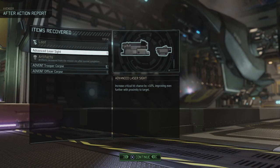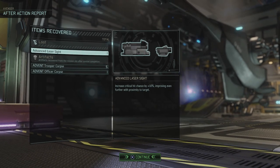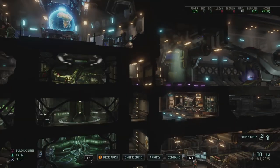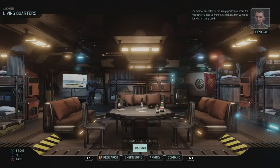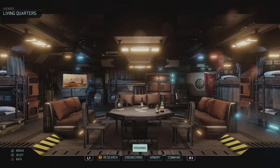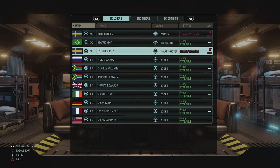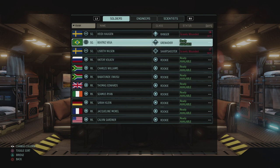Loot: an advanced laser sight increases critical hit chance by 10%, improving further with proximity to target - that's going to go to Heidi with her shotgun. We have five trooper corpses and an officer corpse. The living quarters on board the Avenger are a step up from conditions on the ground. Looking at who we have - oh god, that's not a lot. We lost poor Sally - totally my fault. And we have two gravely wounded: Heidi and Lisbeth.